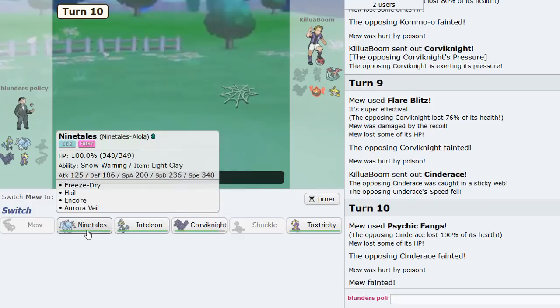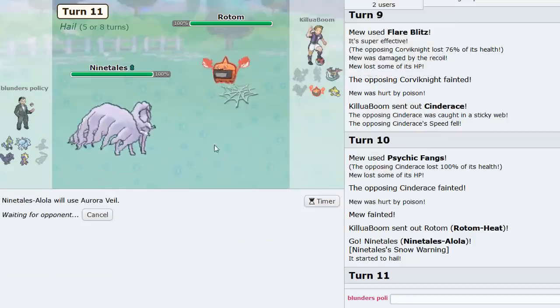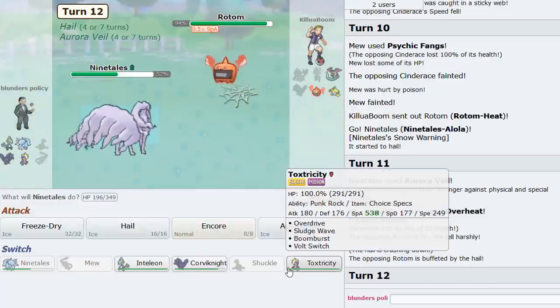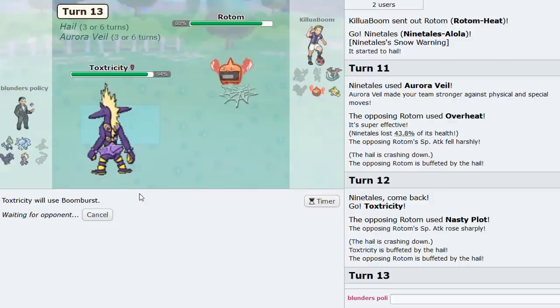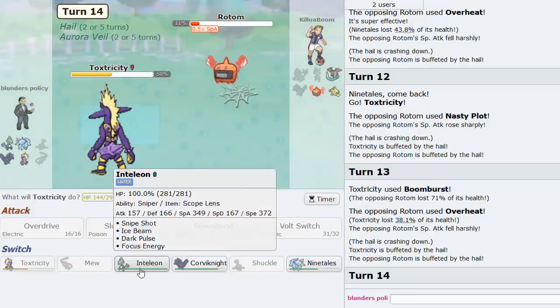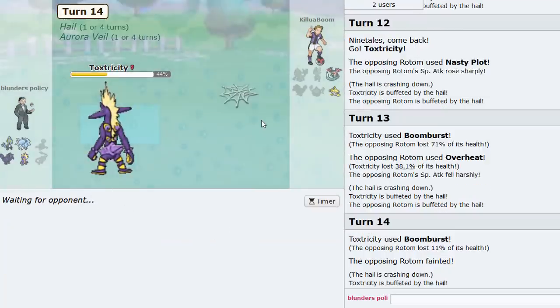Switching out into Toxtricity — the Nasty Plot is up but that won't matter. Boomburst actually does not KO, interestingly enough. I can just knock this out. Veil is still up though, which is okay. I don't know what his Dragapult set is, but he goes into it. I'll go into Inteleon to show it off a bit, though maybe it's better going Ninetales first because of Infiltrator going through screens. Wait — he's Scarfed, Choice Scarf, because minus one versus Ninetales and he was faster.